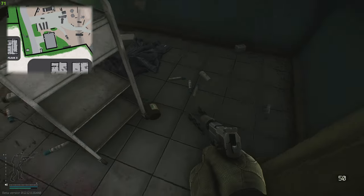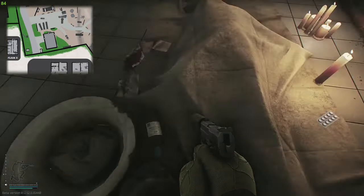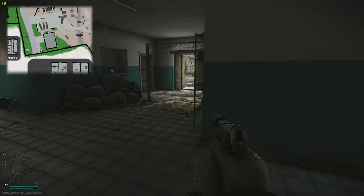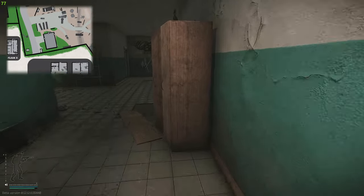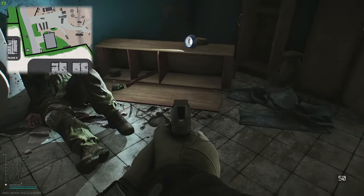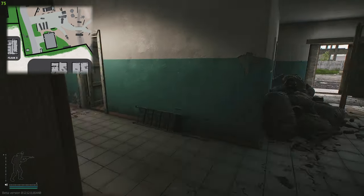Right here on this little trolley, morphine can spawn. You've got some Salewa's and whatnot, and all around here items can also spawn. Just like so — you can see painkillers right there, and here is a medical box. Making your way down here, just on your left hand side there's a door — make sure you always check to the right and search the Scav.